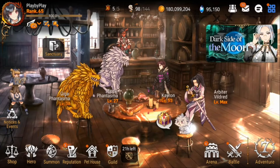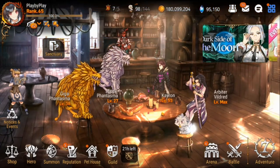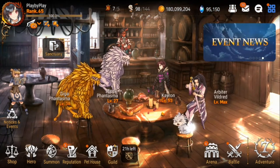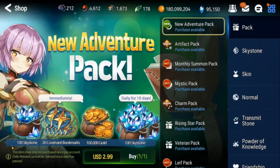Next up we've got the little dog in the lobby. This is something you can do every day. Your dog in the lobby gives you random rewards. I like to just click on him every day - it's just kind of passive, something passive that you can do.